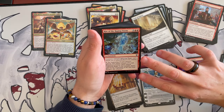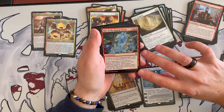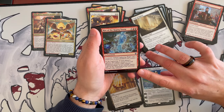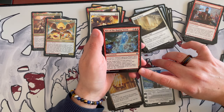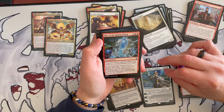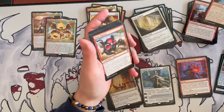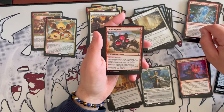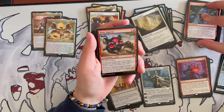Raging Storm costs 5 and is an enchantment. Creatures named Lightning Rager can't attack you or planeswalkers you control. At the beginning of each player's upkeep, that player creates a 5/1 red elemental creature token named Lightning Rager with trample, haste, and 'at the beginning of the end step, sacrifice this creature.' So it gives everybody a lightning rager that just can't attack you. Very, very good — I like it. So long as this stays in play, it's going to be nasty.